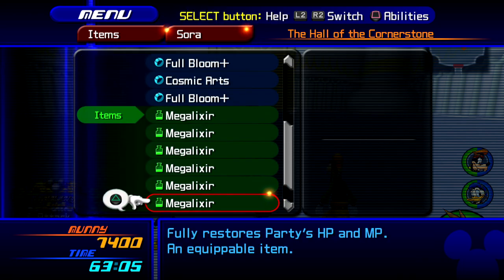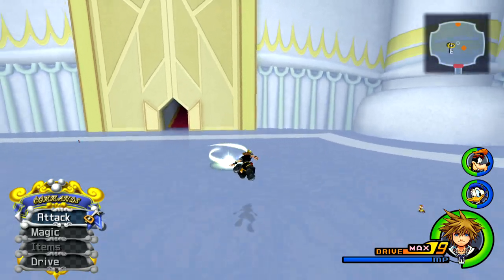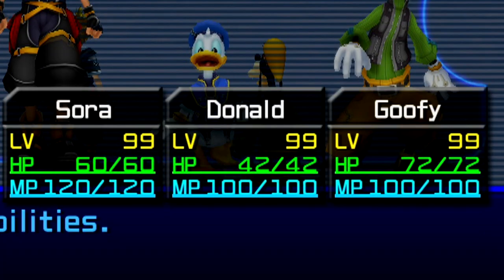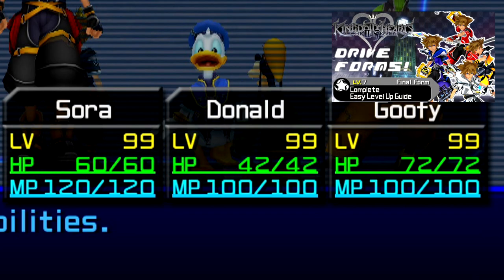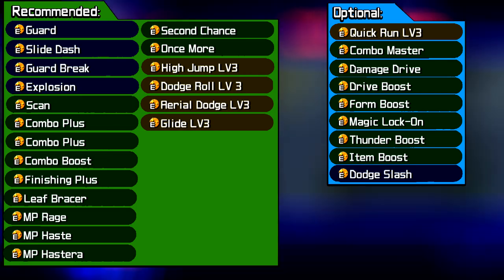I like to bring full bloom pluses for the extra MP haste abilities. These can be synthesized by movals. Also, kind of a no-brainer, but you want to be level 99 for this fight unless you're doing some kind of special lower level run. All of your drive forms should also be maxed out so you have the greatest mobility during the fight. Check my video on that if you haven't already taken care of it.